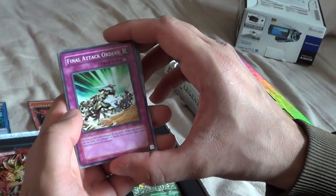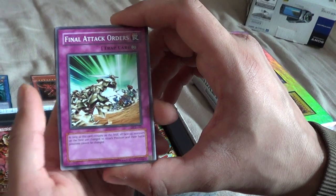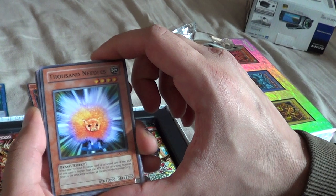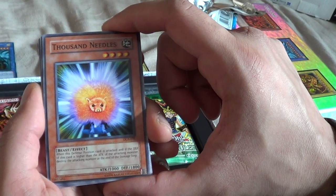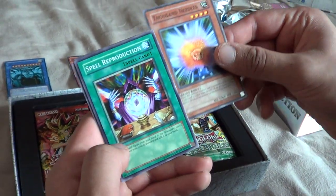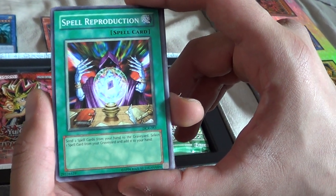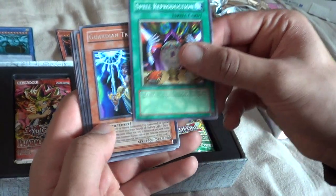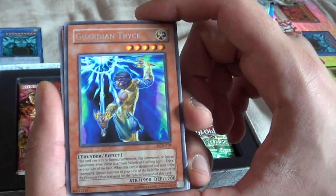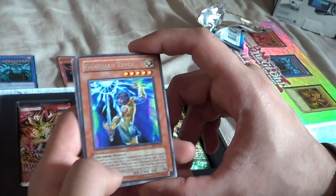Moving on to the next card — it's called Final Attack Orders and it's a trap card. Awesome. So next we've got Thousand Needles. Have we not seen somebody use this card? Can you remember which character it was? Then we have Spell Reproduction — quite a lot of spell cards in this one. Guardian Trice — I've never ever heard of this card, but his attack power is quite impressive at 1900. He's a thunder slash effect kind of character.